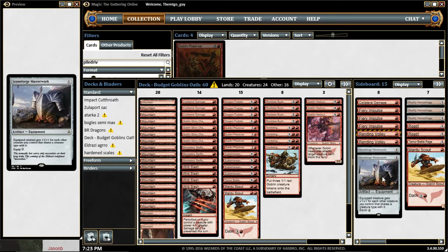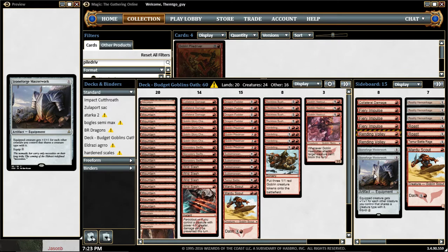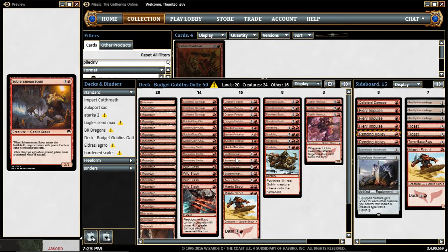Then you have Stoneforge Masterwork, another card from Out of the Gatewatch — it's an equipment where the enchanted creature gets +1/+1 for each other creature you control that shares a creature type with it. Since we mainly have Goblins, if you equip this on Goblin Piledriver it becomes even more of a beast, and if you use Subterranean Scout's ability it can deal unblockable damage.